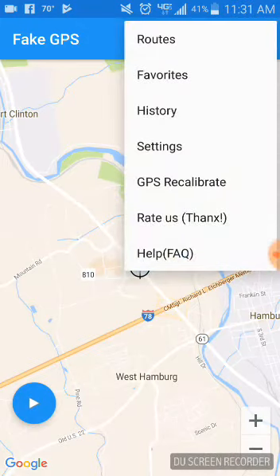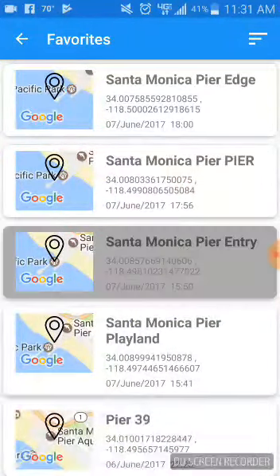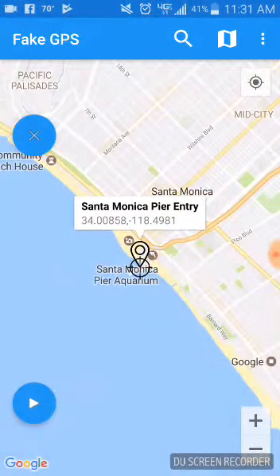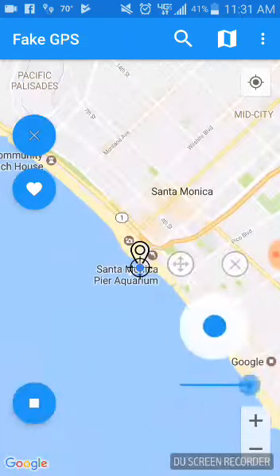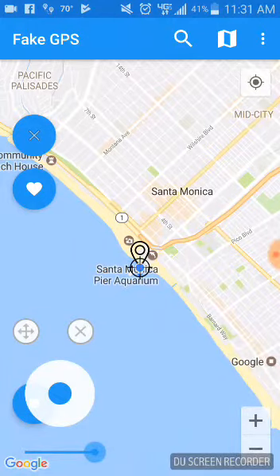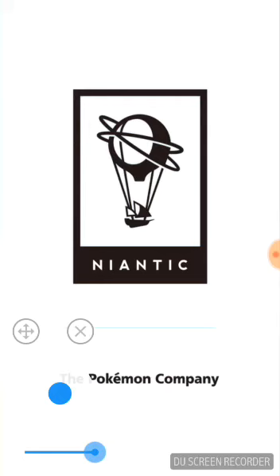I'm on the east coast and I'm going to the west coast — the Santa Monica Pier. There I am already, as you can see. Hit the play button — it works. Look at that, there's a joystick. It works. Now close out of that and open up your Pokémon app. It's going to show you that you're in Santa Monica.